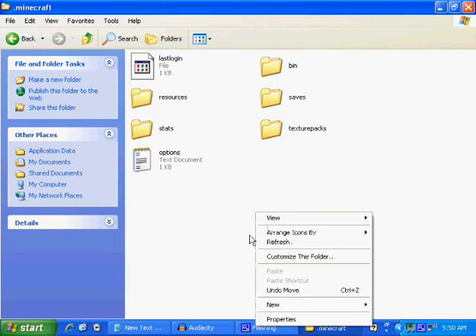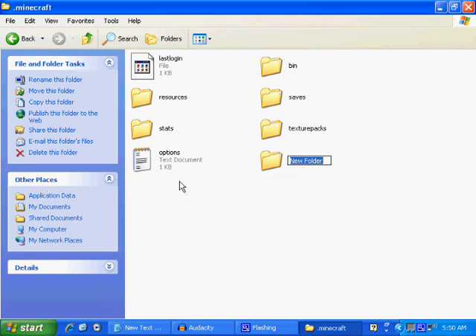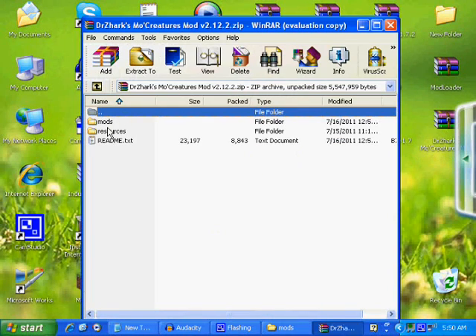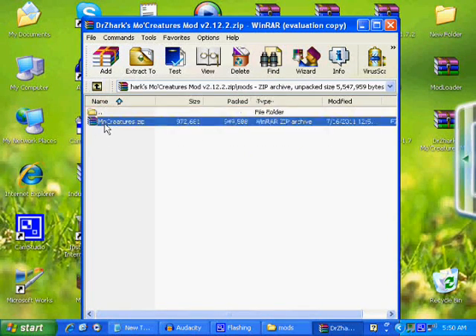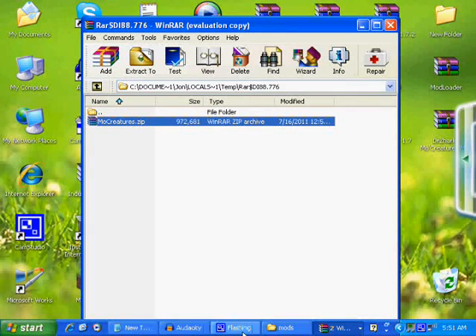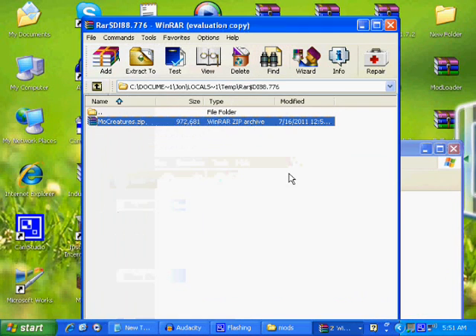Now go back to your bin. Go to .minecraft resources. Drag the Doctor's Mo' Creatures mod into your resources. Okay, we're pretty much done. Go back and put in the sound files too. Create a new folder in .minecraft called 'mods' and place your mod zip or rar files in there. Let's go back and check it out — and now we're done.